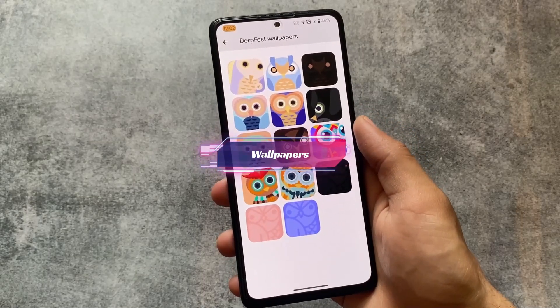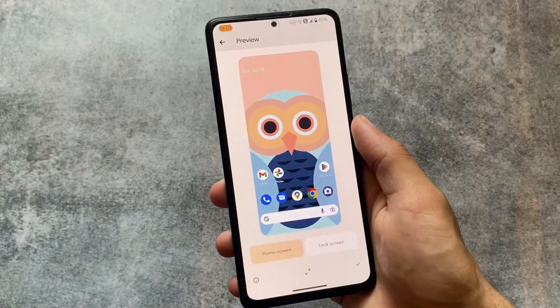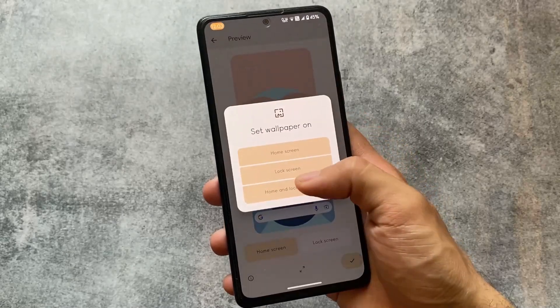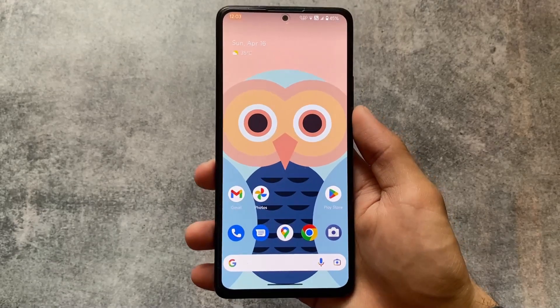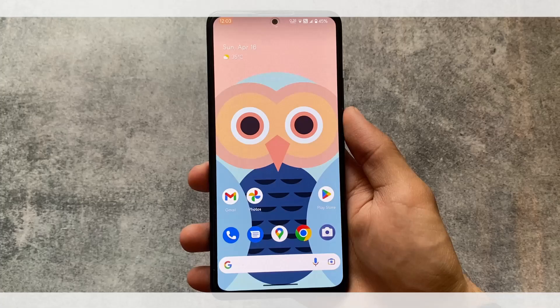One more thing in the wallpaper section: we have some pre-installed wallpapers — some are super good, some are not. If you like any of these wallpapers you can apply them right now on the device without an internet connection. There is no separate app needed; you can simply go to the wallpaper section and apply them.